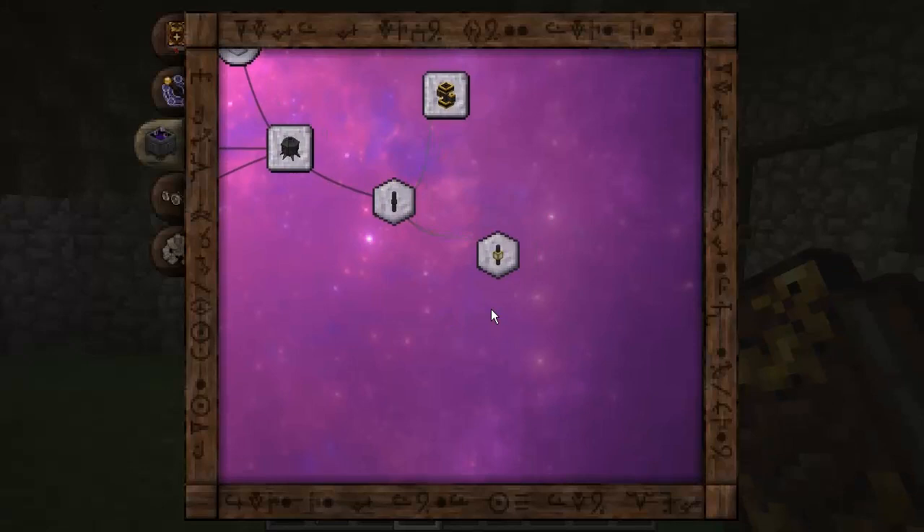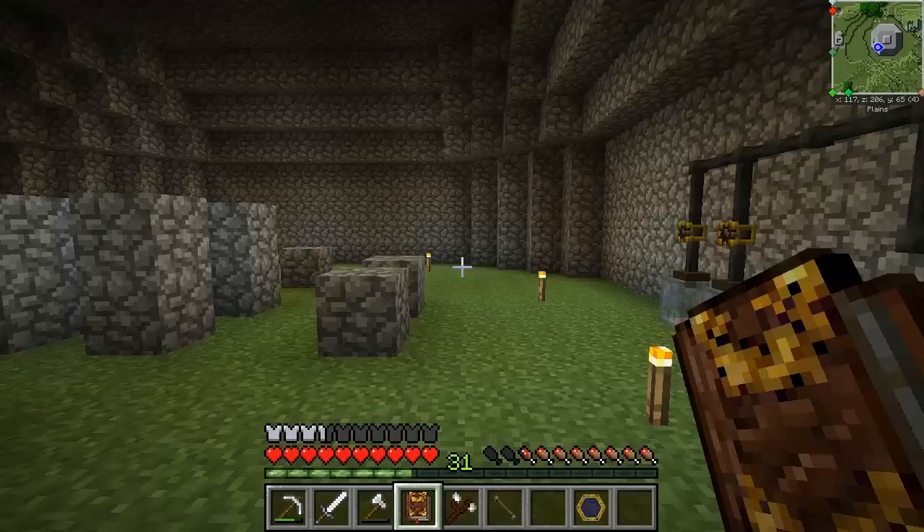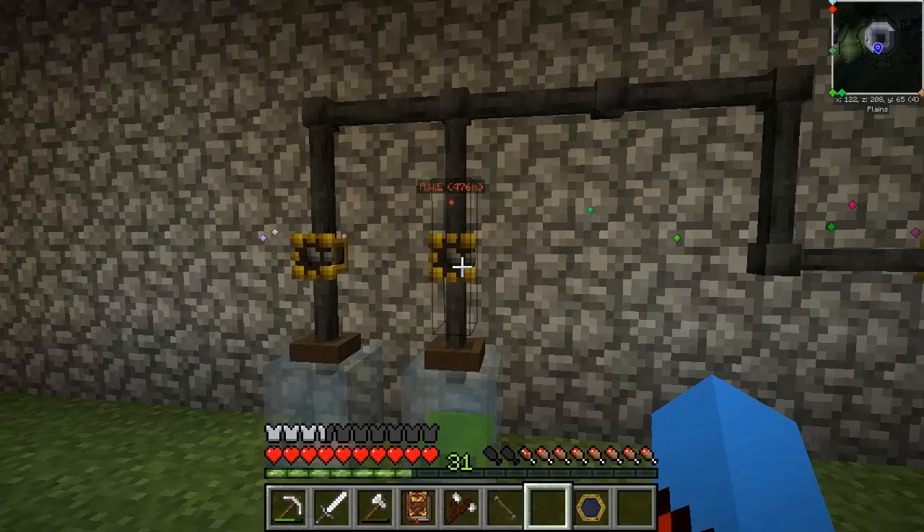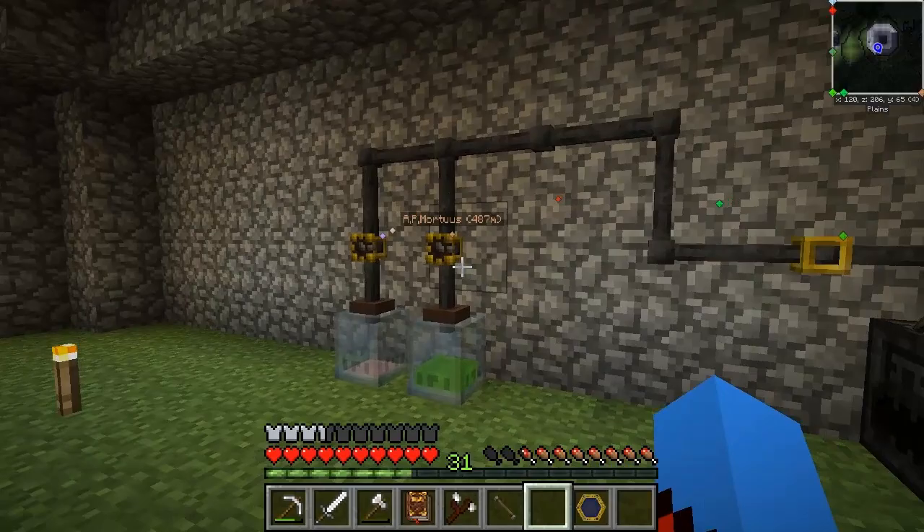I'm going to find the advanced Essentia tubes as well — might as well research them. I've got the filtered Essentia tube: it works like normal tubes, except you can mark them with labels. When marked, they restrict Essentia flow to only what they've been marked with. Shift-clicking with an empty hand removes the label. Basically, you put a Vis filter on the Essentia tube and it will only let one particular type of Essentia through — I think that's pretty neat.